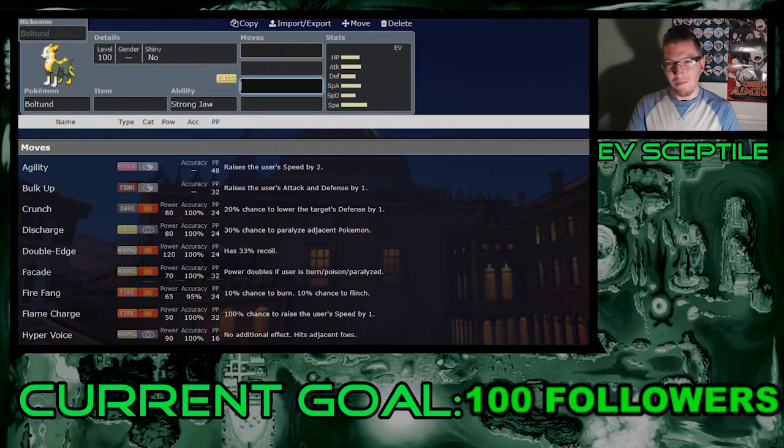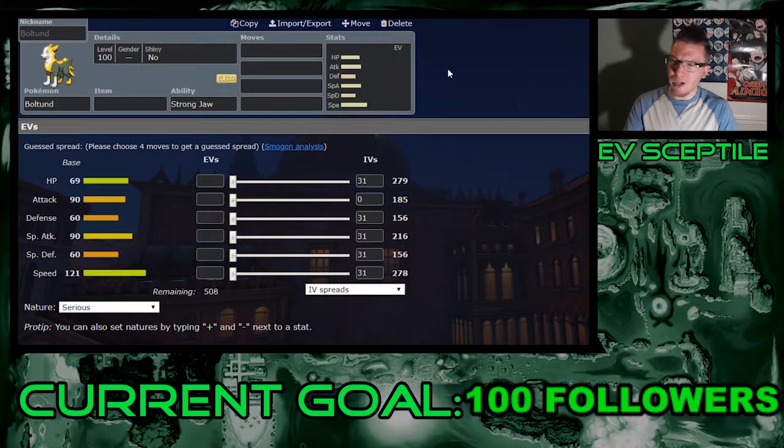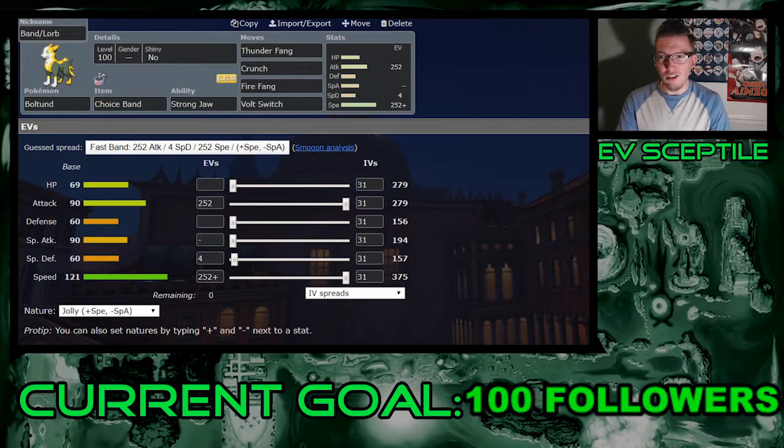Can't have it apparently, but with Strong Jaw it's boosting its biting moves, and it does have quite a bit of them — minus one that I think is pretty important, but we'll talk about that in a second. Boltund is pretty basic for an electric type: weakened defenses, good speed, attacks are okay — not the best in the world but not the worst either. If Dracovish can work with Strong Jaw, then surely this thing with 90 Attack as well can do that.